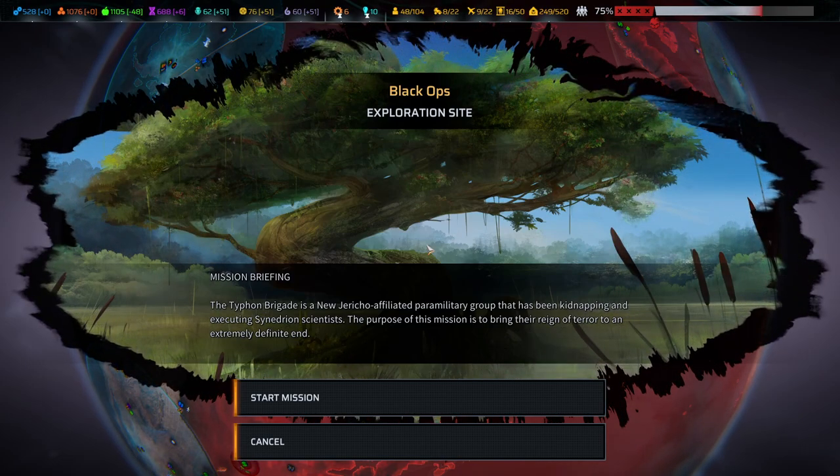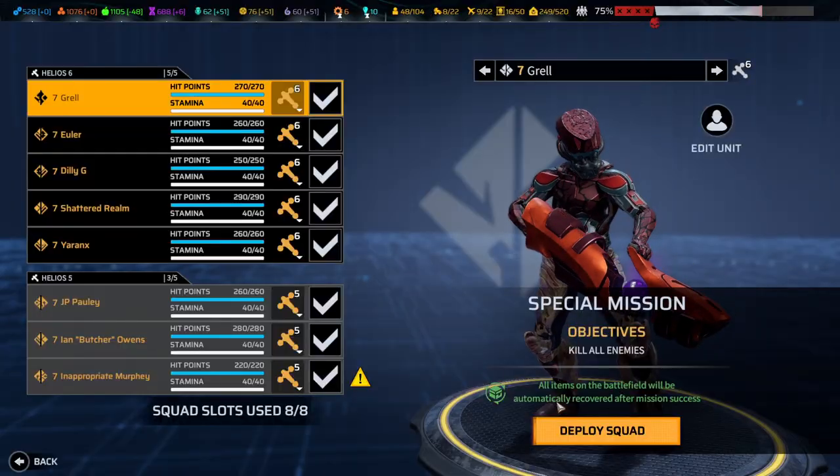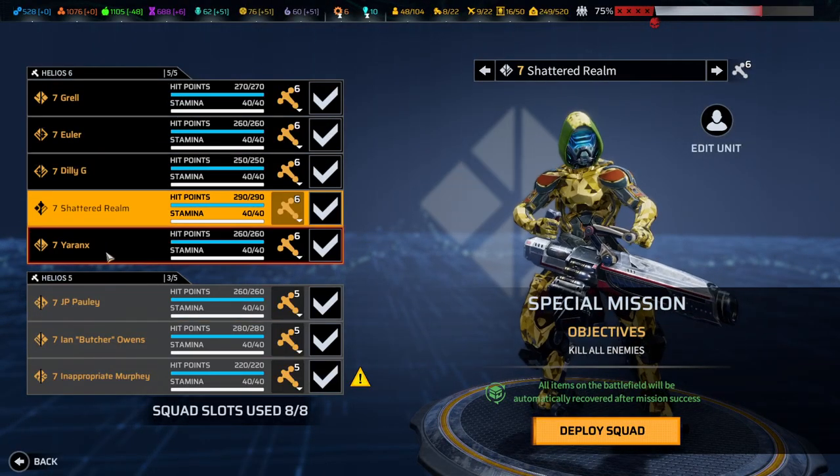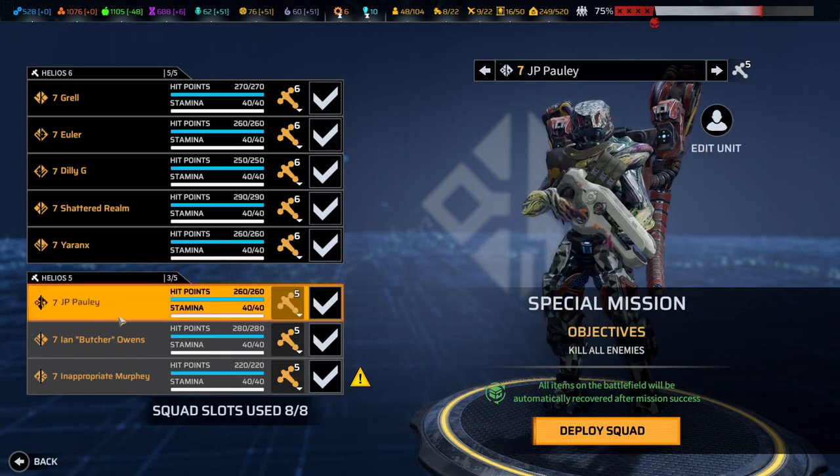Hello and welcome back to another episode of Phoenix Point. My name is Saikon, and today we're continuing the blind playthrough on legendary difficulty. This is a black ops mission — the highest Sinidran mission for diplomatic health entanglement. The Typhon Brigade, also known as the death squad of New Jericho affiliated enemies, is roaming the lens.